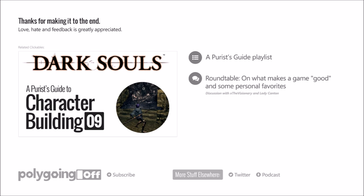Tomb of the Giants — done. Two Lord Souls — done. I think in the next one we'll probably start thinking about some fashion souls. We might head for the Duke's Archives and advance things a little further. So as always, let me know: what did I miss? What did I get wrong? What did you do differently? Feedback is greatly appreciated. I will catch you guys in the next one. Alright, see ya, thanks a lot.